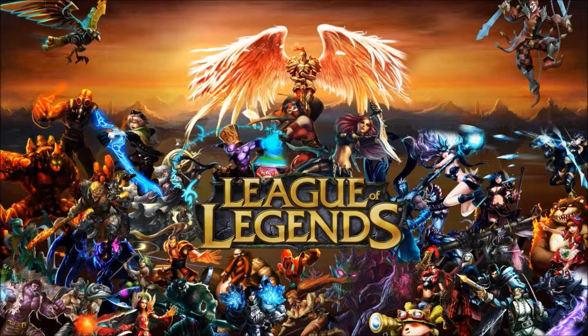Next, you have to pick a character. For example, you could pick Ezio the Oracle Explorer, Blitzcrank the Great Steam Golem, or Sona the Maven of the Strings. Ezio is a marksman, and both Blitzcrank and Sona are supporters. A supporter is someone who assists their allies.